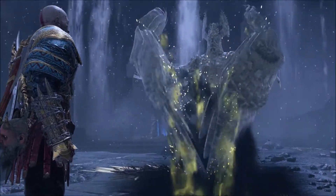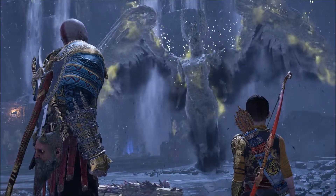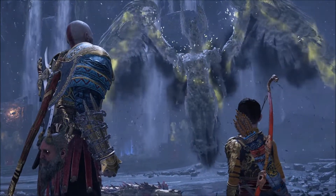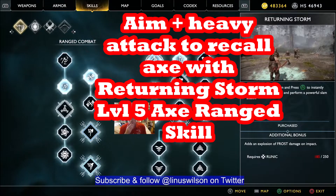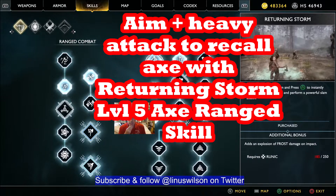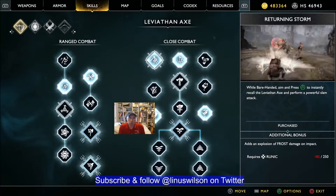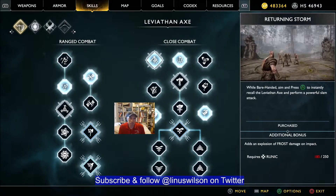That was the legit way to beat her. After the legit way, we're going to show you how to cheese it. So this is the cheese method. Unfortunately, it takes fairly high-level skills — you need to have the Returning Storm skill. That's a level 5 axe skill, so your axe needs to be totally upgraded.